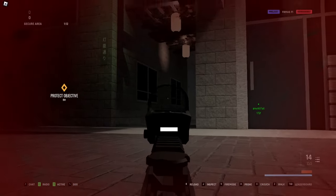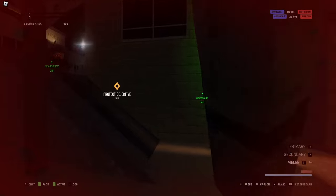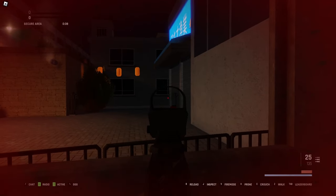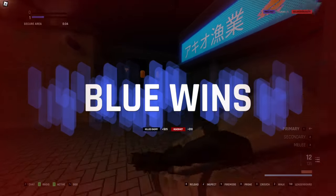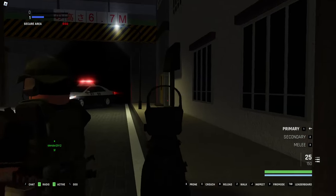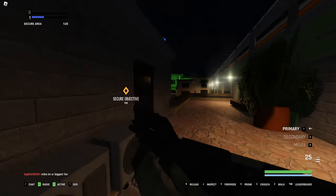Someone pushed that tunnel and he got smoked. The FAMAS is crazy with fire rate — as long as you see them first, you'll always get the kill unless your aim goes crazy. Keep in mind there is a bit of recoil. Let's see if they're holding that staircase. I haven't played PvP in a minute but it's always nice to be back.